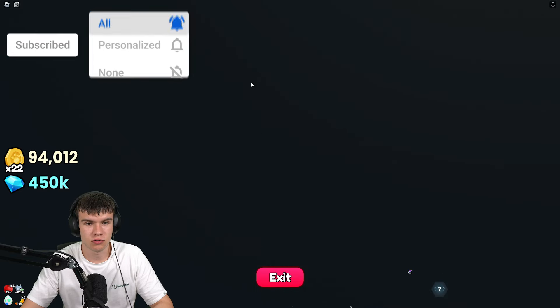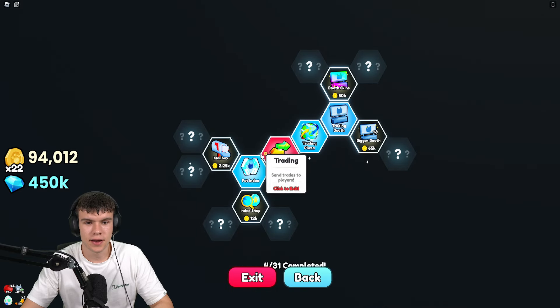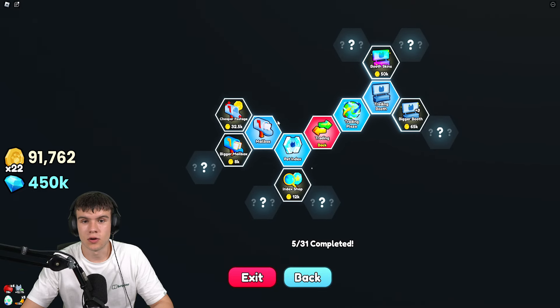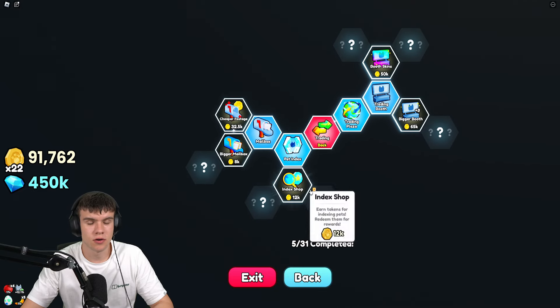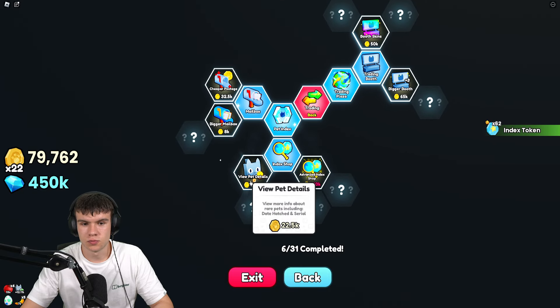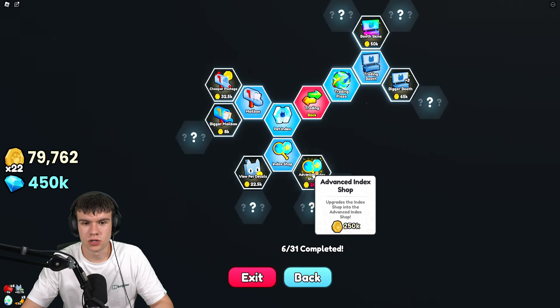In the upgrades menu, you've got options like coins faster and hatch even faster. Then go to inventory and trading. In trading, you can go ahead and get the pet index and then the mailbox from there, and that will allow you to unlock the mailbox.